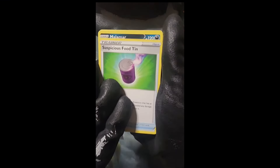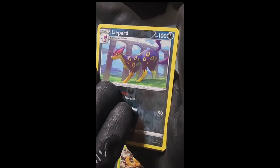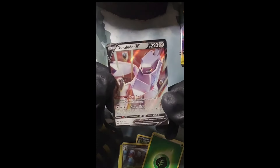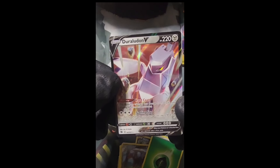First hit of the opening — hopefully we got something else in here too. Next pack: another Suspicious Food, Malamar, Great Ball, a Potion, Pokeball, Carvanha, Ekans, Weedle, a reverse Liepard — and we got a Duraludon V! Two in a row, we will take that. Gatling Slug down there — okay, Duraludon V, let's go.